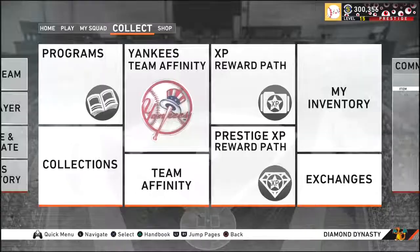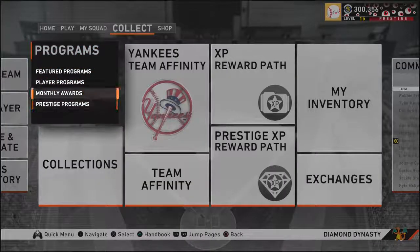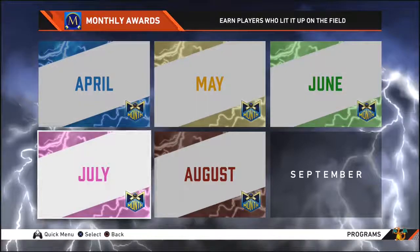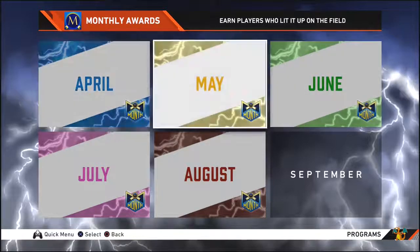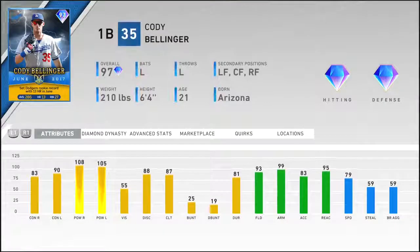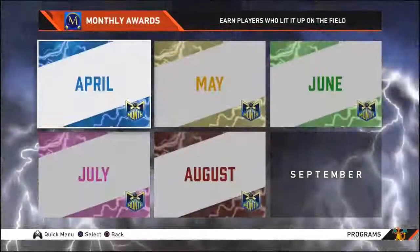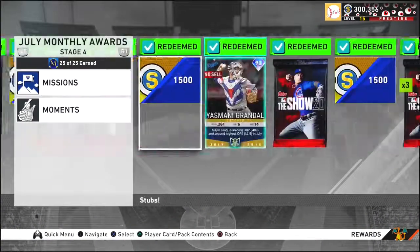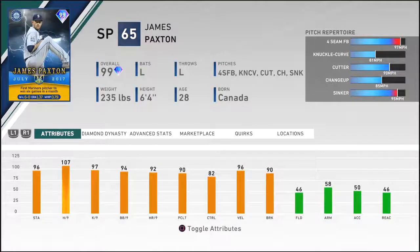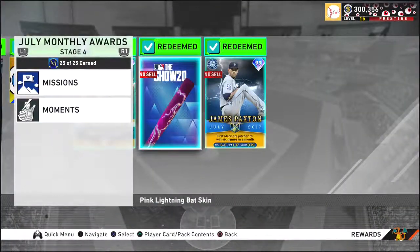Next — Monthly Awards. So April, May, June: if I was new to the game I wouldn't do April or May. June is more of an option if you really want it — Cody Bellinger, you can prestige him and he becomes really good. But we want cards fast and this isn't going to be fast. It will be worth it though — James Paxton is a 99 overall lefty and one of the best lefty starting pitchers you can get.